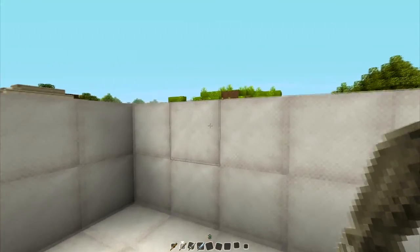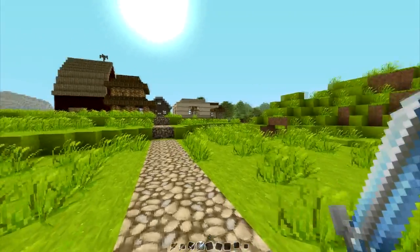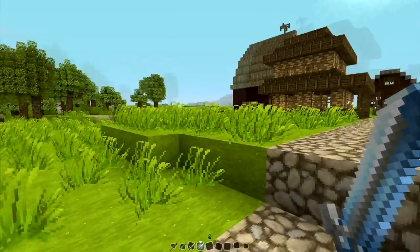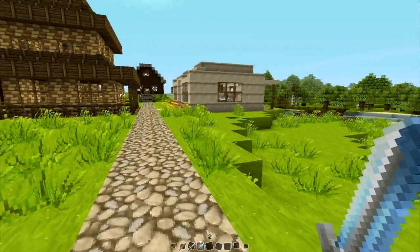So we'll go ahead and hop out to our town and check and see what's going on here so you guys can see what this looks like in action. This texture pack moves too — you see the grass moves a little bit, flows in the breeze.